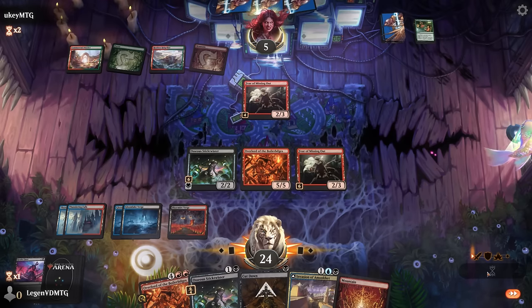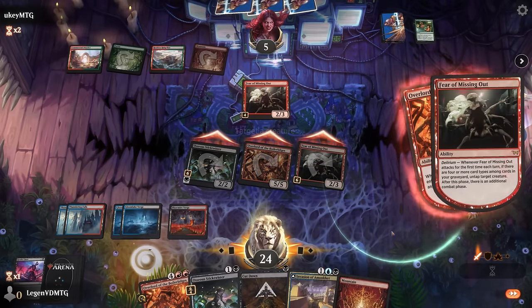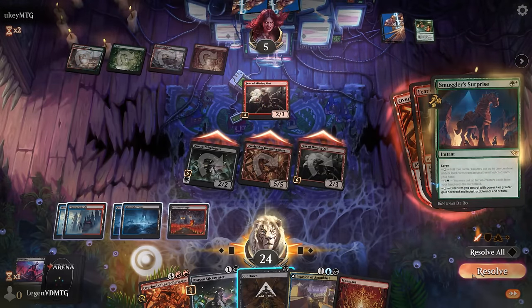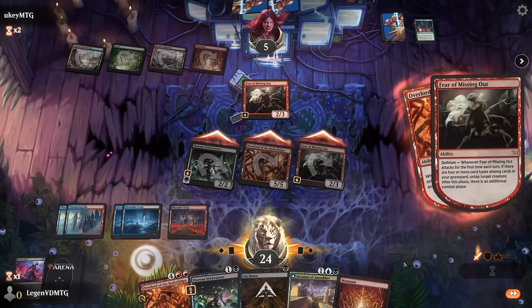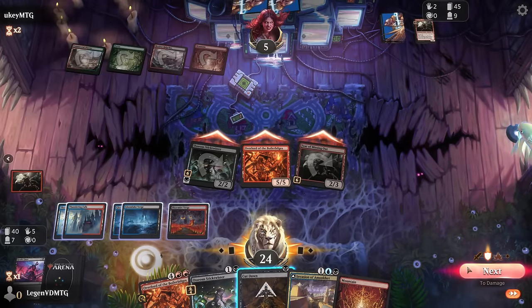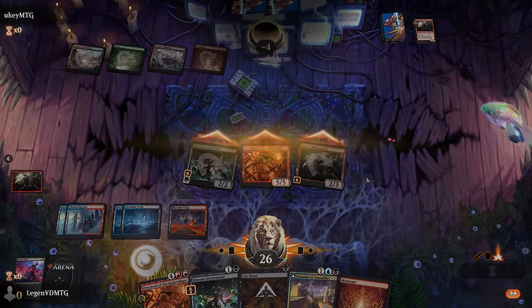Opponent does have removal for the overlord — not quite enough though. Attack, Fear of Missing Out untaps the overlord so it attacks a second time. A Smuggler's Surprise only protects bigger creatures so it doesn't apply to Fear of Missing Out — that's what our opponent was trying to set up, cheating huge creatures into play, but it just didn't work out for them. On to the next one.